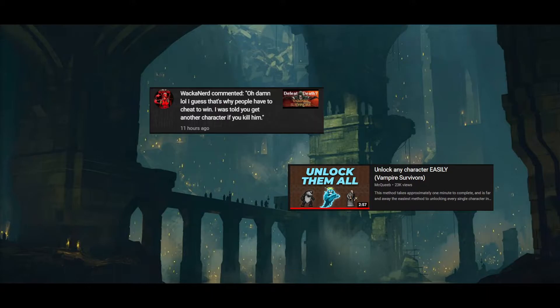McQueeb's video is called 'Unlock Any Character Easily' — and in fact this is the updated version of the one he made before, where he showed exactly what Wackenard was talking about. He modified the game files to give an insane, exorbitant amount of damage so that when Death eventually came, it killed him.